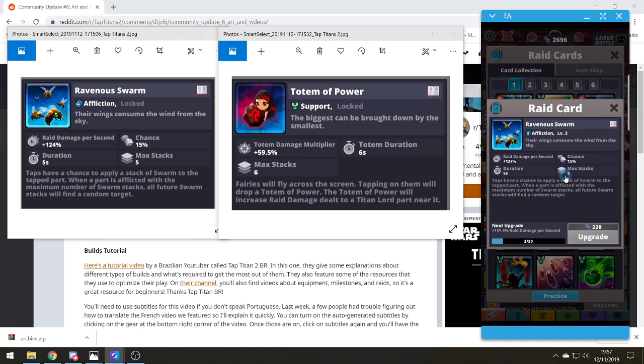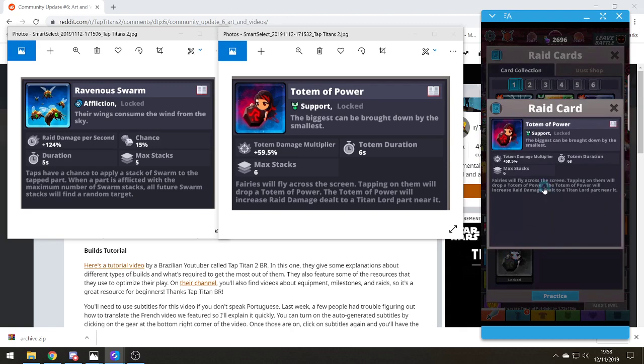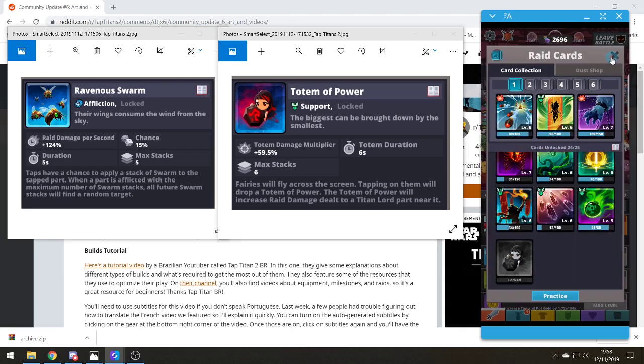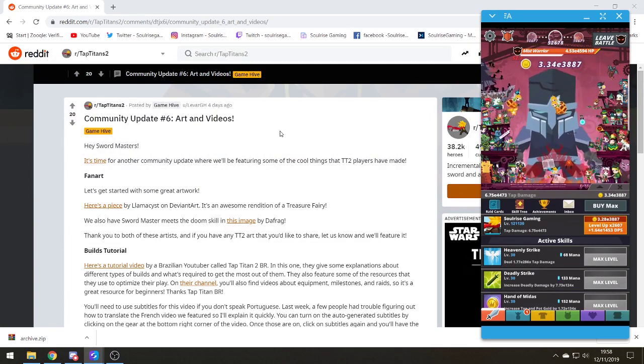It will be quite interesting how that mechanic works, how it's implemented, and what other cards best support it. But I will give it a try. These two cards are not as powerful as I thought they might be, but there's going to be a lot of experimentation to find the best decks. I've already got Ravenous Swarm and just need to start collecting Totem of Power. I'm still happy they've introduced these. They've also recently started doing more community updates.